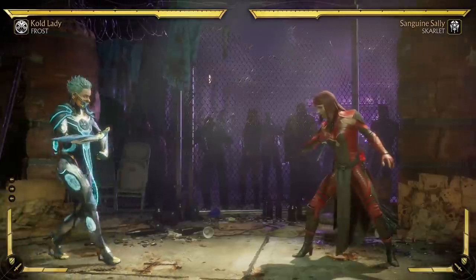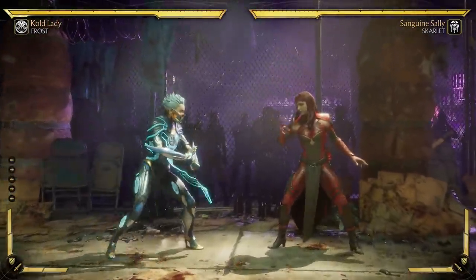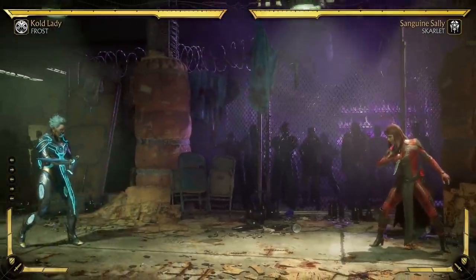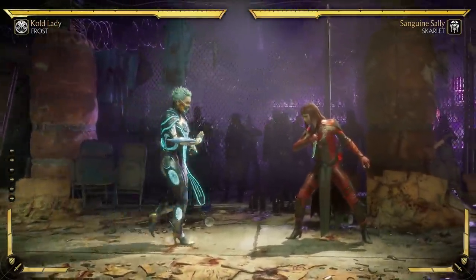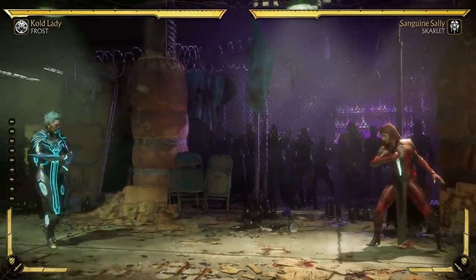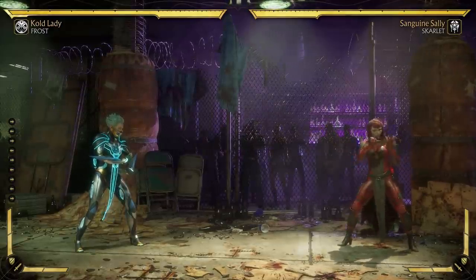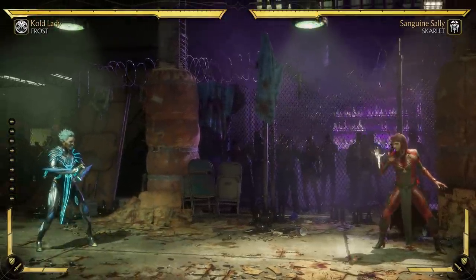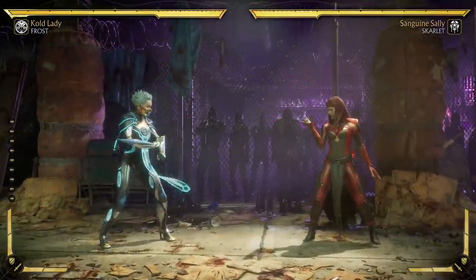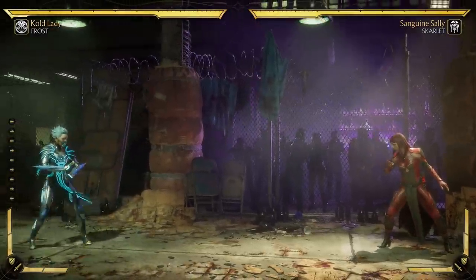Walk speeds are basically the building blocks of just any fighting game, because you have to get from point A to point B. In some fighting games they are more important than others. Marvel vs. Capcom with aerial movement and air dashes and all sorts of dashes — walk speed is not as important — versus a game like this or Street Fighter, where it's a much more grounded and neutral based game. Walk speed is king, because it can determine what you do.